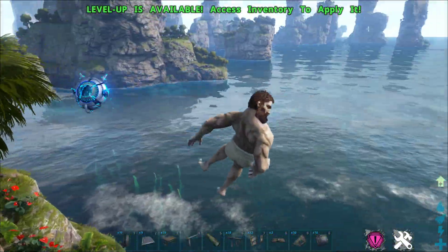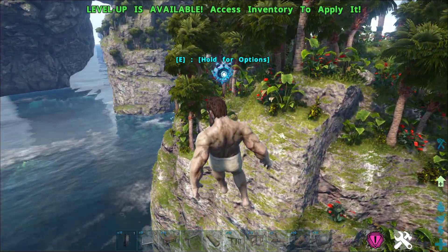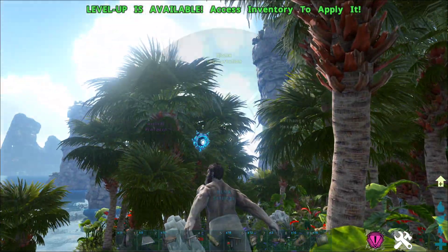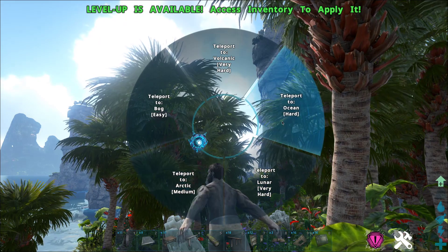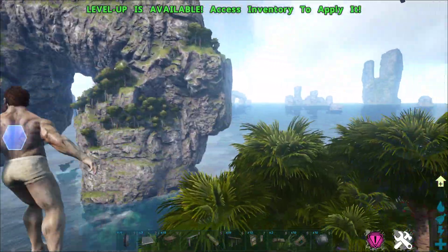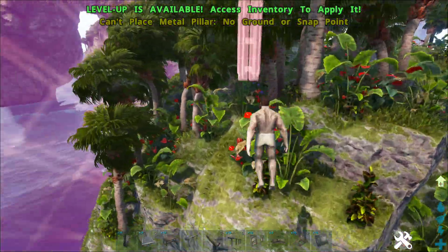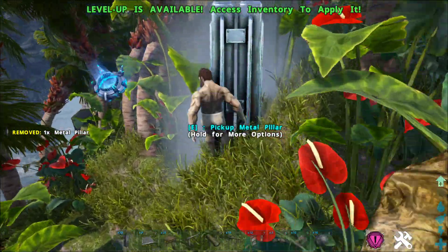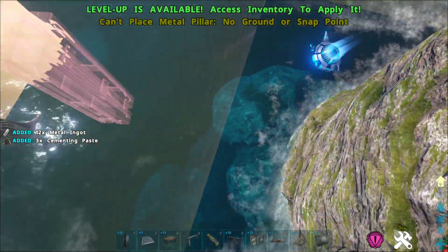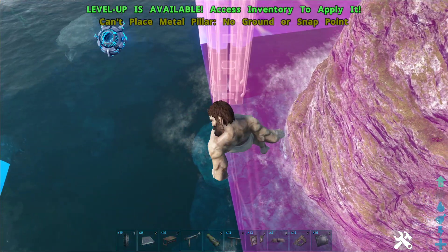Today I'm going to be showing you how to build a floating platform out here off the edge of this island. This is one of the islands on Genesis 1 in the ocean biome, where if you go to your HLNA and go to biome teleportation, this one's south. Normally you're not allowed to build in this area — I'm on single player right now, so it would technically let me. But what I'm going to show you will actually work on the officials.